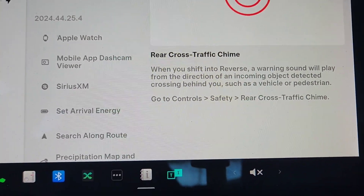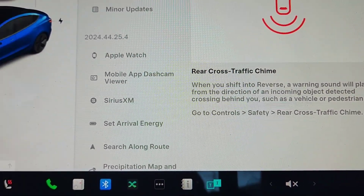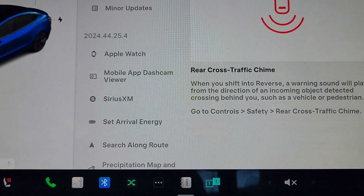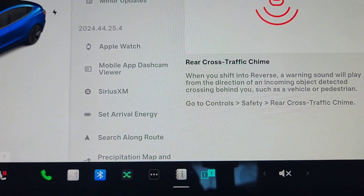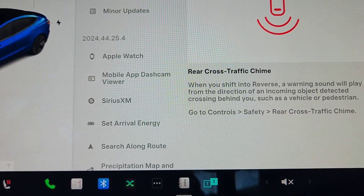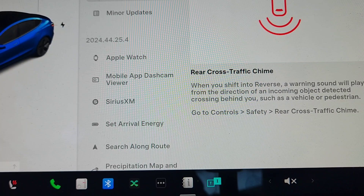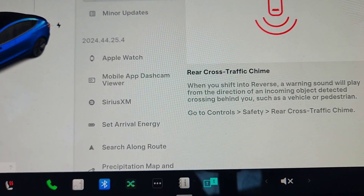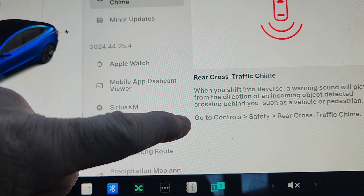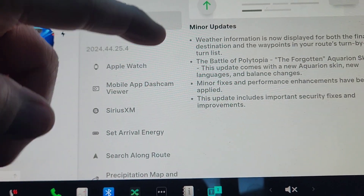The next feature is rear cross-traffic chimes. In one of the previous updates, they added where on the backup camera the edges would be red if there was cross-traffic coming from either side. Now it will also play a warning sound in that direction — if someone's coming from the left, the sound will come from the left side speakers, or if they're coming from the right, it'll be the right side speakers. I'm going to show you where to turn it on.